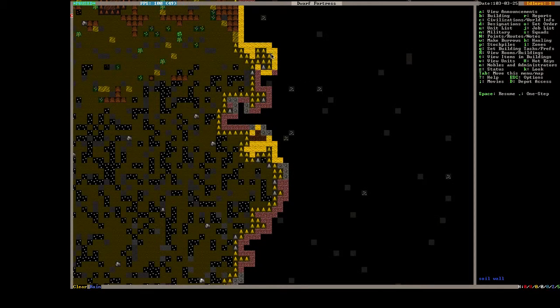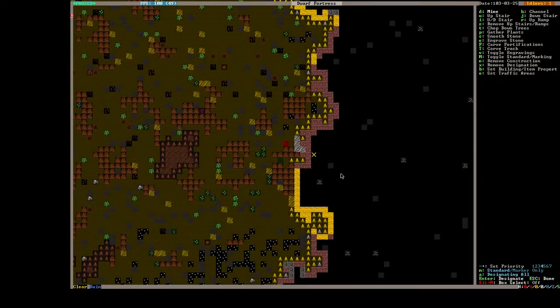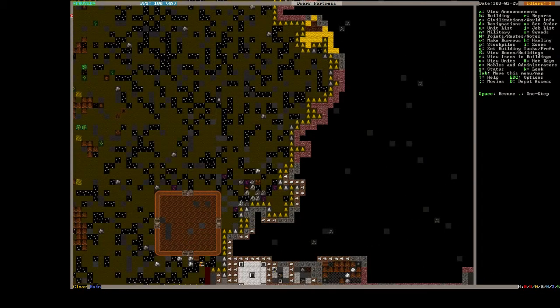Well, this is sand up here, so let's try and dig a little farm over here. It's gonna be a bit far away from the main fortress, but that's okay. We'll just try and build a little farm right in here, and if that works, it's great — excellent for us.